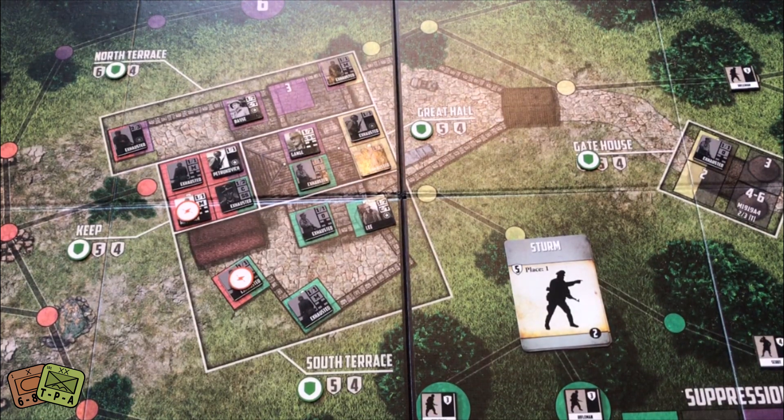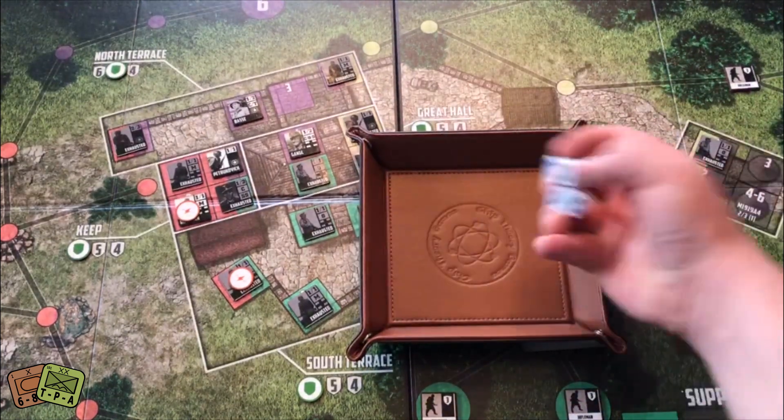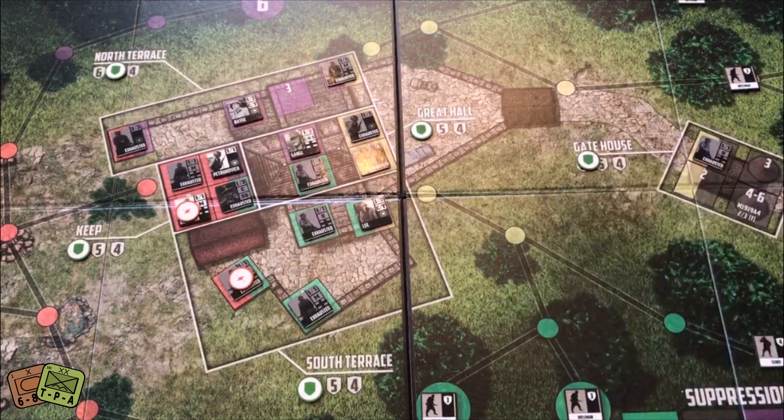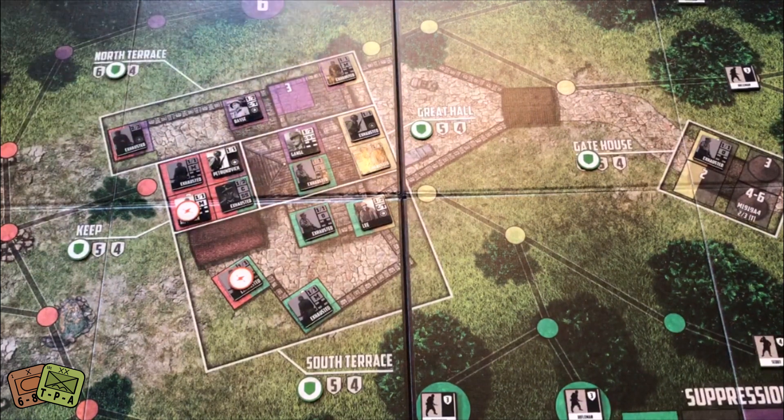Another Sturm — we roll to see where he goes: a seven. I use two suppression tokens rolling 2d6 needing fives or sixes, but he's going to come on. You can definitely see the power of those suppression tokens — they really keep guys off the board so you don't have to use your actions to fight them.